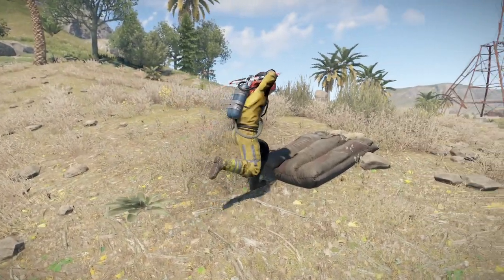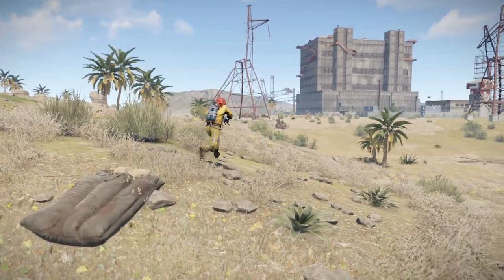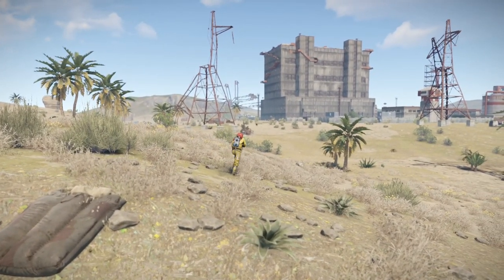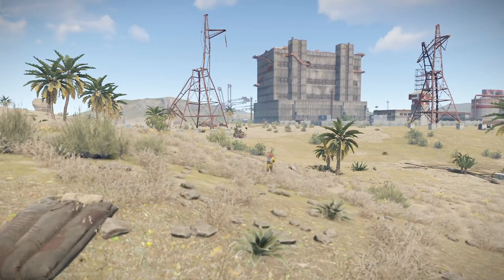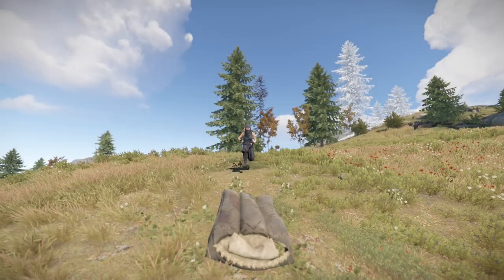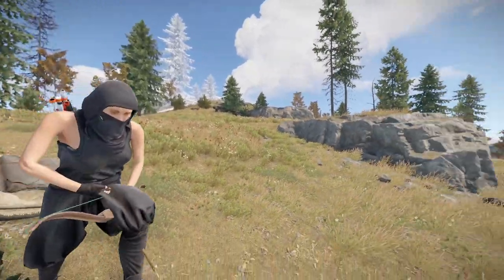Having options at all of these locations is going to be helpful in a raid situation. For situations where you've been killed at a monument, you'll want to make sure that you have bags surrounding the key monuments of your wipe. And as you don't know where in the monument you will need to return to, it's not a bad habit to surround the monuments you know you'll be running a lot. You also want to be placing bags to make frequent journeys easier.